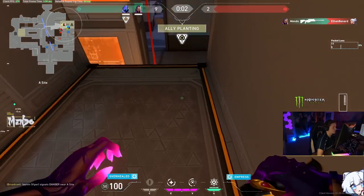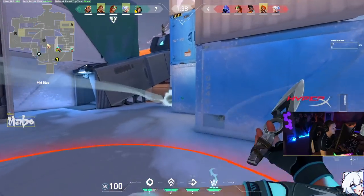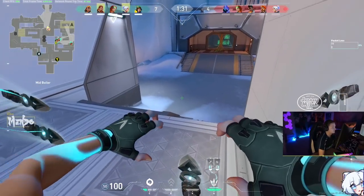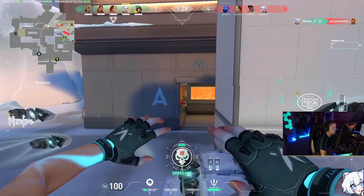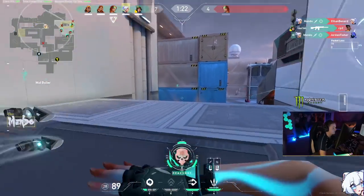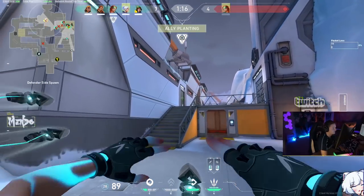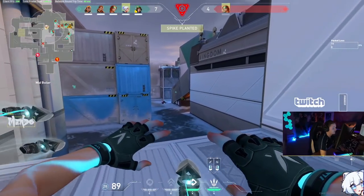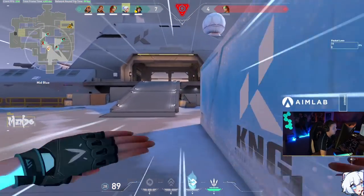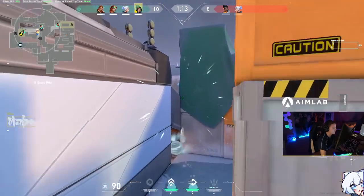Maintaining control and not letting the enemy flank mid is a little different on this map. To summarize how the map played in our playtests: if you want to push A, flanks are a little scary and it's a chaotic site, but you don't really need mid control — you just have to make sure you don't get flanked. The pug teams we were in opted towards going A most of the time. But if you want to go B, going mid is a necessity. If a team isn't contesting mid control, more than likely they're just going A, so it'll be very easy to read those teams.